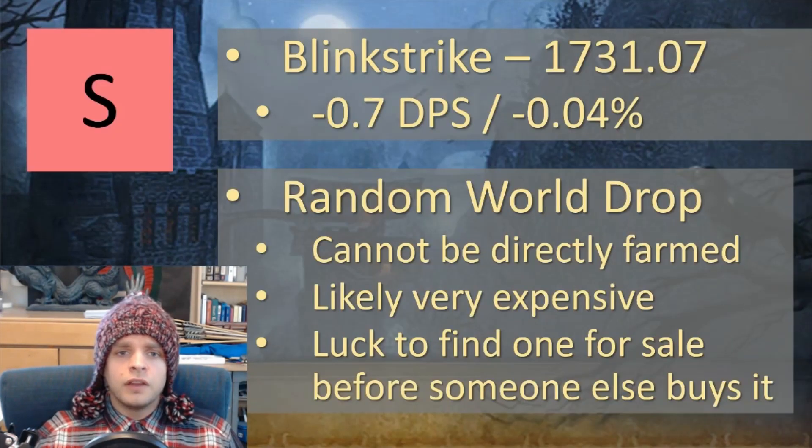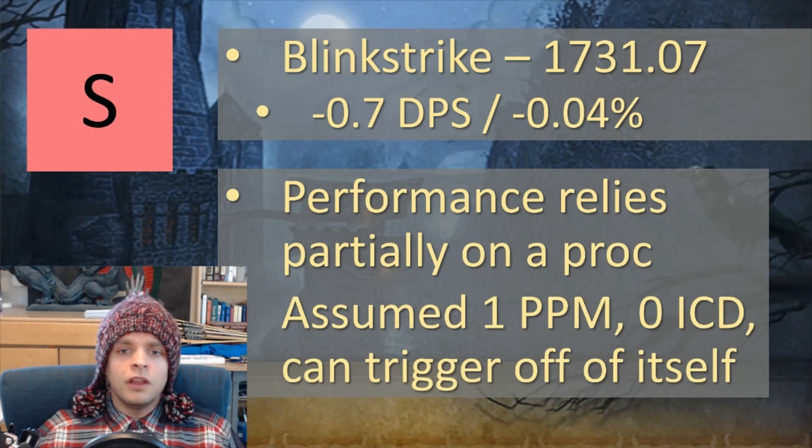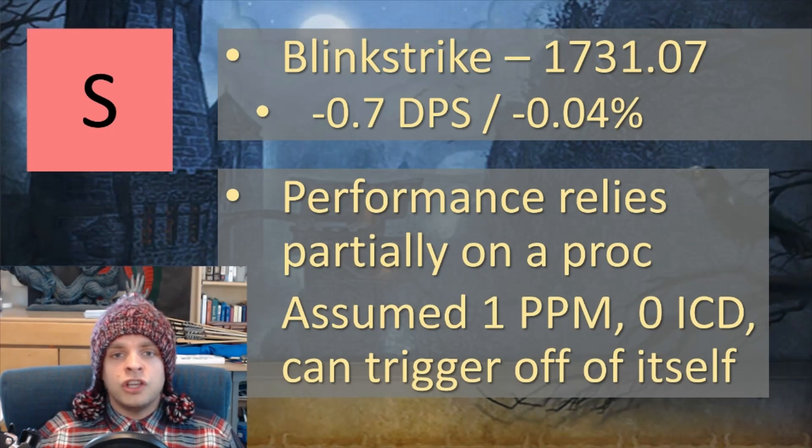And finally we have Blink Strike, an S tier weapon that's not even a whole DPS worse than Dragon Maw on a sustained uninterrupted fight. It's a bind on equip random world drop, so it cannot be directly farmed and is likely very expensive to buy. The performance relies partially on a proc assumed at one proc per minute with no internal cooldown, and it can trigger off of itself. I put this weapon at the top because unlike Dragon Maw, it does not rely on continuous uptime attacking — if you're in an interrupted fight situation, you're not going to lose any value with Blink Strike.